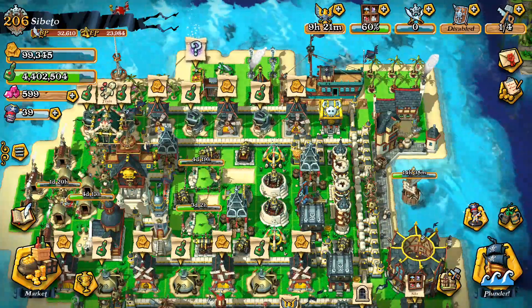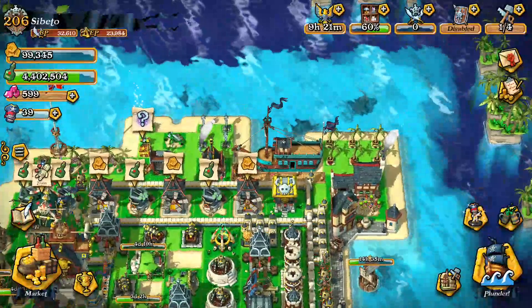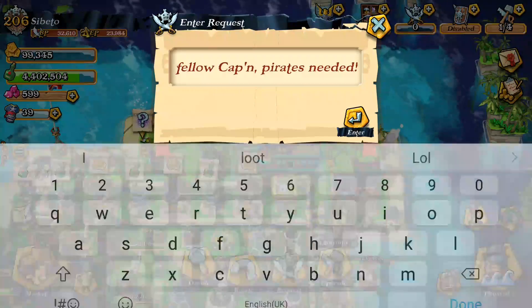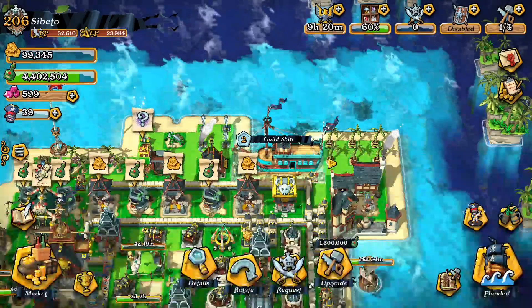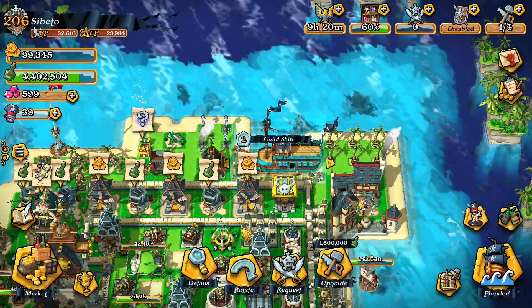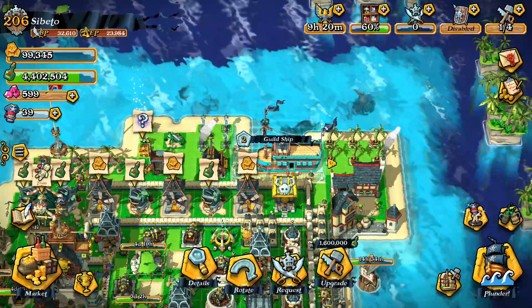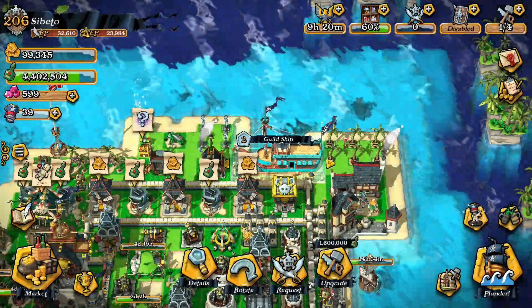Number one is how to request troops. There are two ways of requesting troops. First, tap on your guild ship, hit the request button, hit enter, and you can type in your own personalised message if you desire. The second way is the blue double sword with a little skull icon at the top — push the plus there and you can request troops that way. Hope that helps.